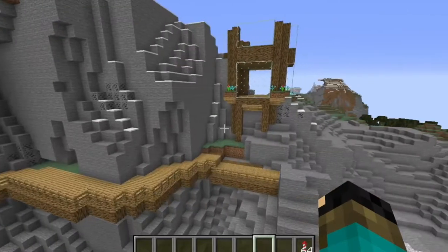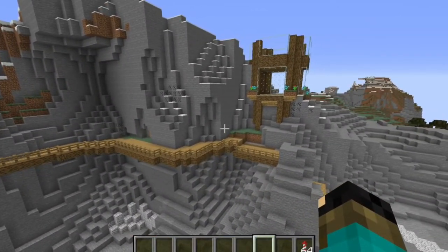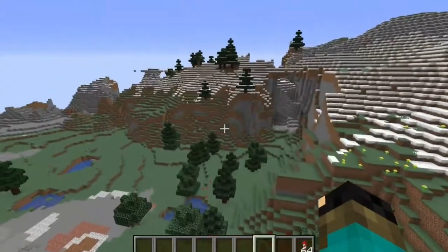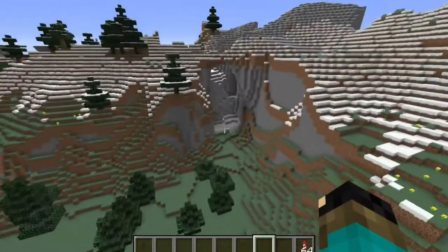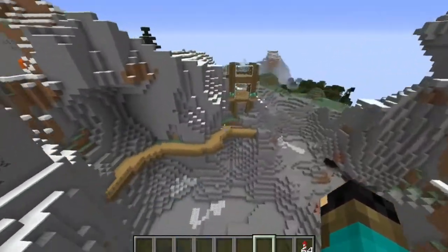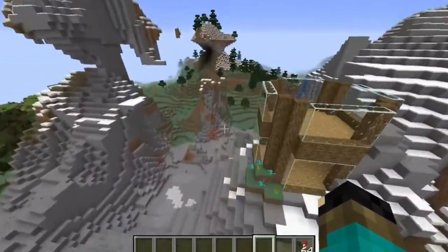Hello everyone, this is episode 2 of my Minecraft Creative Mode Let's Play. Last time we picked a really good spot, and today we will be making a library with a coffee shop. Not too many people watched the first episode, so I want to showcase that we found a good spot. Last time we made that and the, whatever that bridge thing is called.